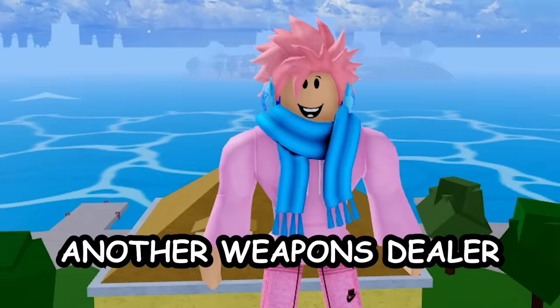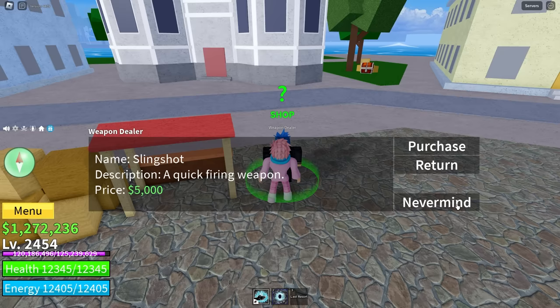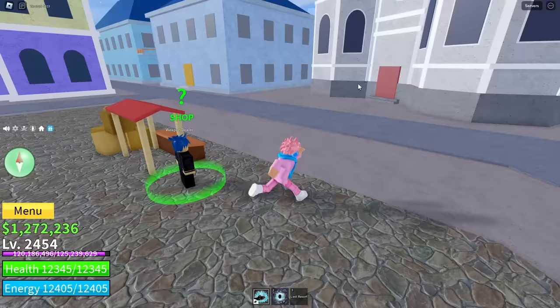There's also a weapons dealer located at middle town who sells three different guns. Everyone knows guns are mostly useless, but the slingshot costs 5,000 belly, the musket costs 8,000 belly, and the flintlock costs 10,500 belly. If you do want a gun from him, I recommend the slingshot because it helps you gather up enemies.